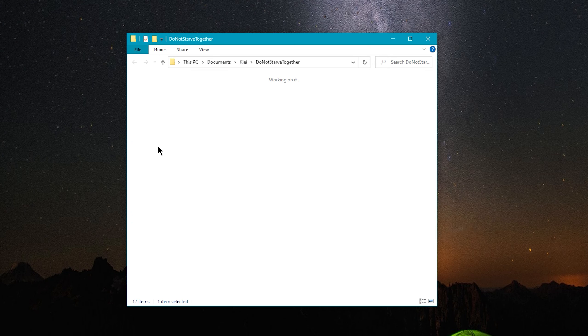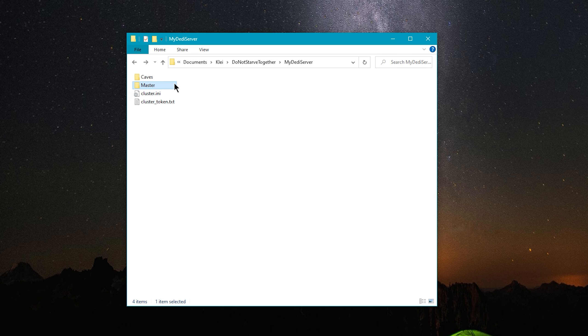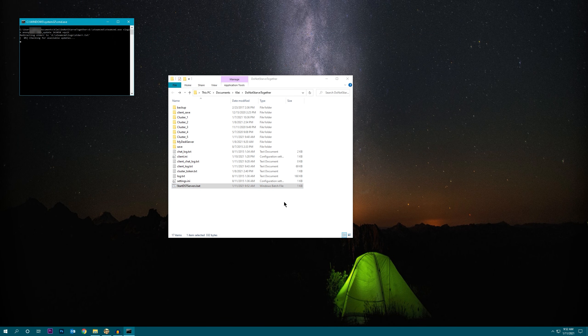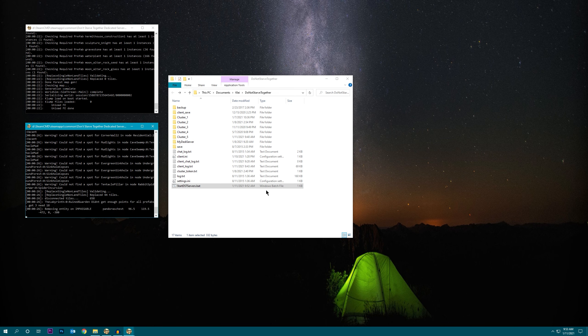If you've installed any mods that affect world gen, such as set piece config or force biomes, you're going to want to delete your save folders in both the master and caves shards so that the world generates with the mods enabled. Let's fire up DST servers and see what kind of world we get. You'll see a bunch of notifications about the mods getting downloaded — that means we set up the dedicated server mods file correctly.